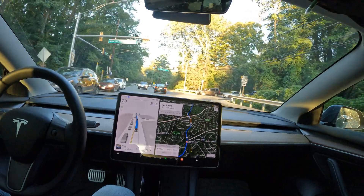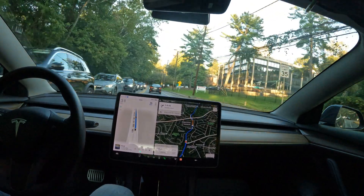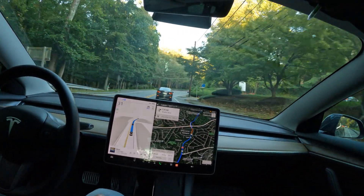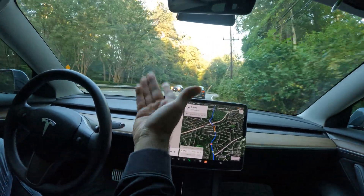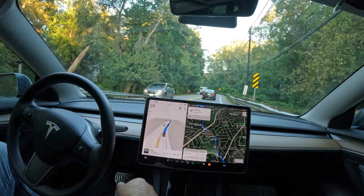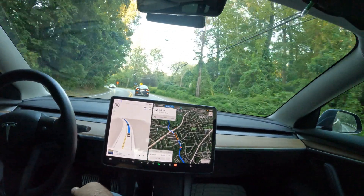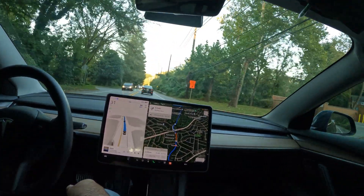Have fun with it, but make sure you're not breaking any laws when you engage it. Keep your eyes on everything and your hands hovering over the steering wheel. There are three ways to disengage: tap the gear stalk up, pull on the steering wheel, or tap the brake — choose whatever's most comfortable. Normally I just tap the gear stalk up once and I'm back in control.